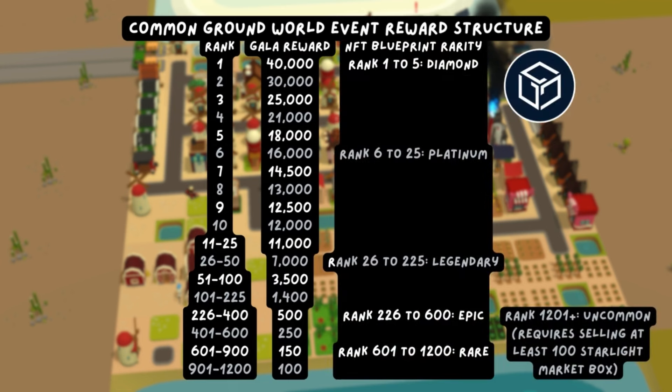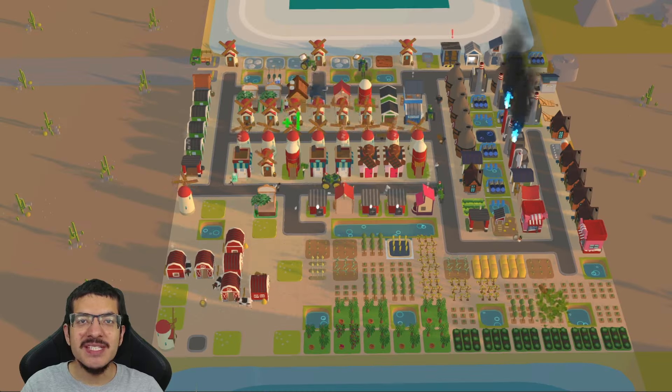The rewards include the standard gala rewards plus an NFT known as the Hasty Ice Cream Shop blueprint for reaching the top 1,200 placements on the leaderboard. This blueprint increases the movement speed of your ice cream scoopers, which are the ice cream shop workers. The higher the rarity, the higher the boost. Rewards are usually distributed directly to your account within five days.